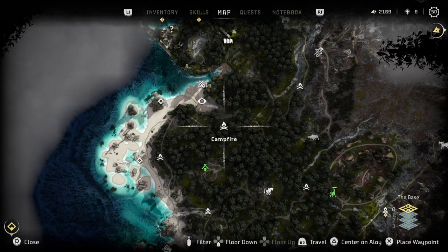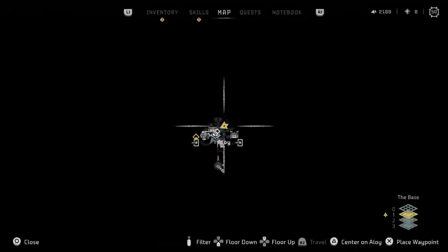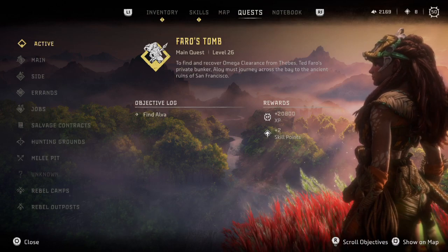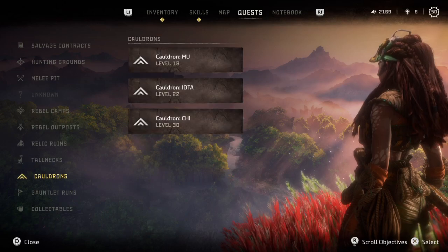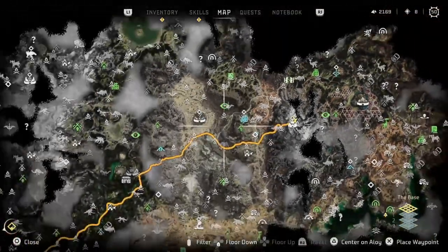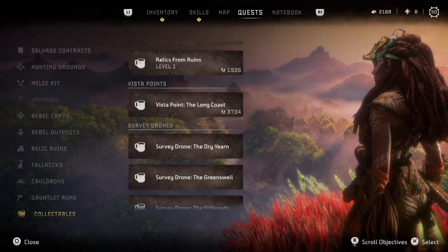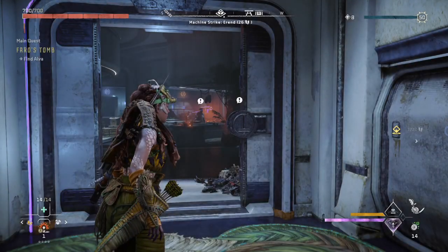Let's go to the Vista Point first and see if we can do this. Vista Point Long Coast - we'll do that one. Let's put that on and get out of here. Let's see if I can go out the other door this time instead of the back door.